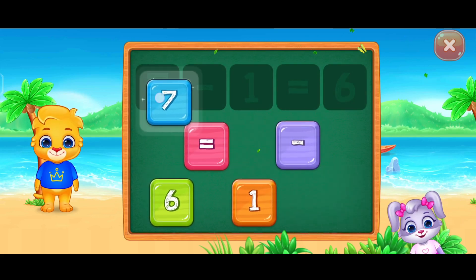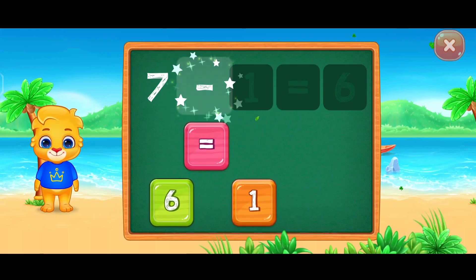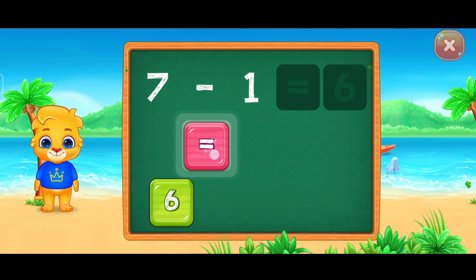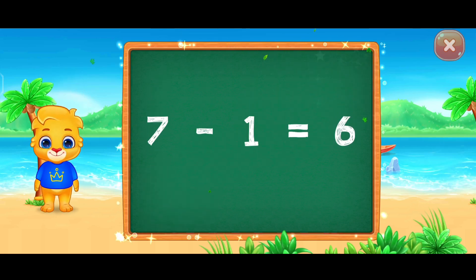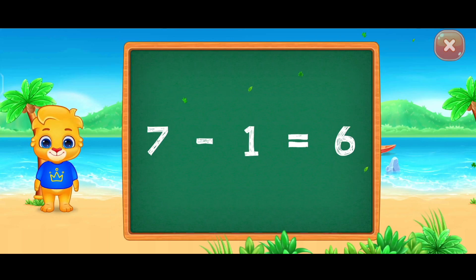Seven minus one equals. Well done! Six! Seven minus one equals six!